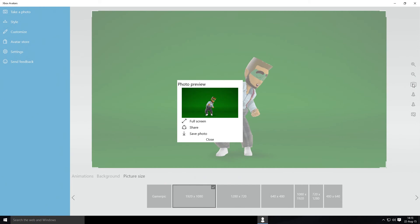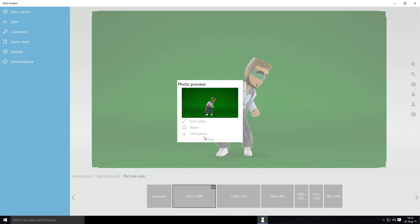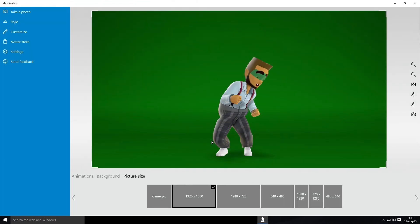And capture. Here's the preview. Now we can save it as a PNG into the pictures folder. Job done.